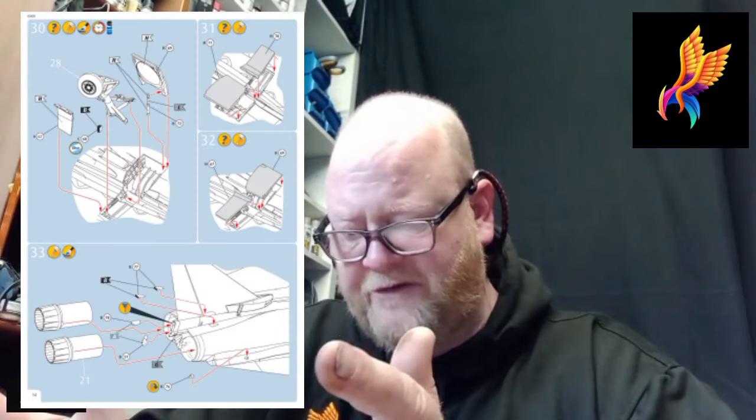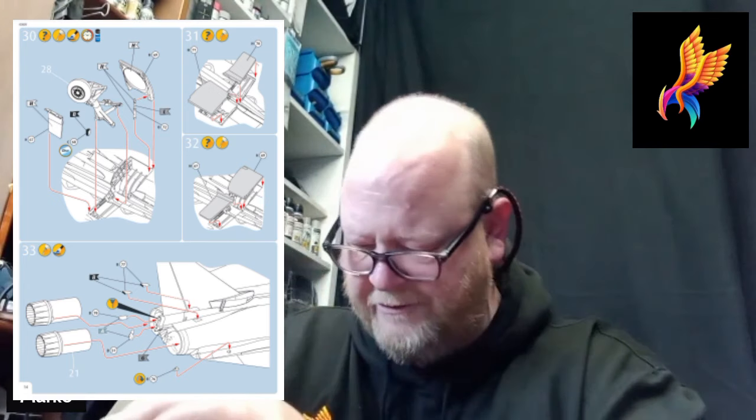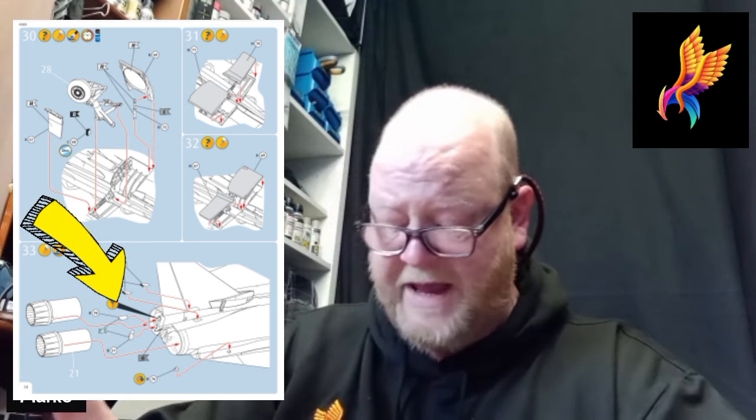I put blue tack in so I could press on one side, touch a bit of glue down, and hold the other side long enough for it to conform. Same for step 32 - blue tacking the undercarriage housing with a little bit of shaving and scraping to make it fit. Step 33 - putting your cans in - you don't need to do that yet. Part 78B and 51B - leave them off as well because they've got 'snap off' written all over them.